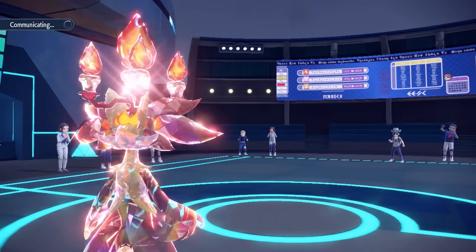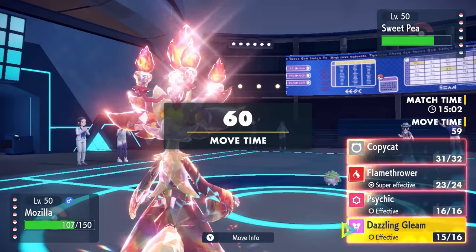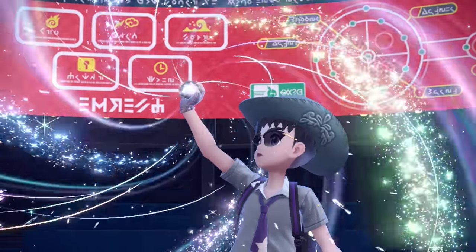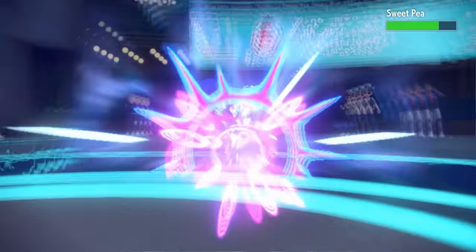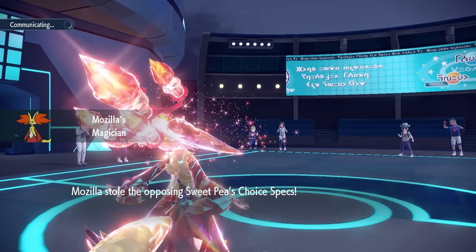The sun goes away since Torkoal can't run both Heat Rock and Eject Pack, dampening our firepower a bit. As they go into Shaman, I figure they're probably going to Tera. I've seen my fair share of Tera Water on these little fellas, so I predict the Tera and go for Psychic instead of Flamethrower. They do go for Tera Water trying to resist the Flamethrower, turning the thing into a Waterhog - but a Psychic after a Shell Smash is enough to KO regardless. We also steal their Choice Specs.